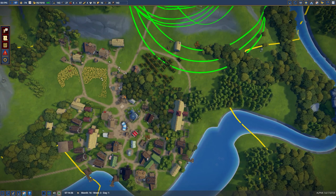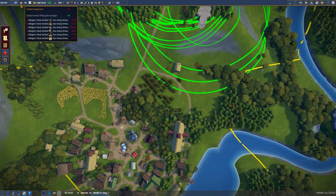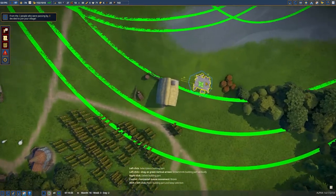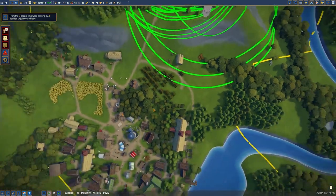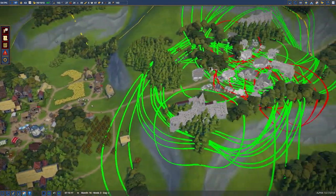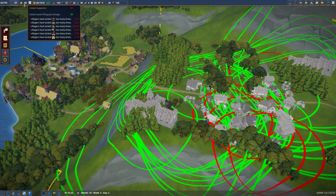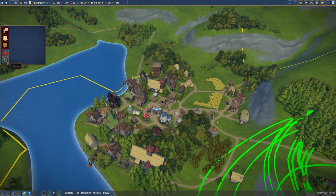Our food is actually pretty low too — yeah, we're short on food as well. I'm going to get a gathering hut here. My hubris of building a giant city is currently destroying my economy, which is, let's be honest, not surprising.